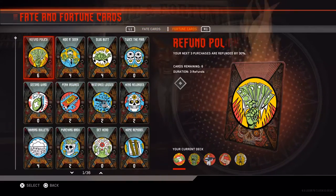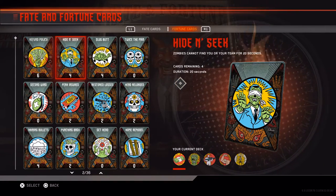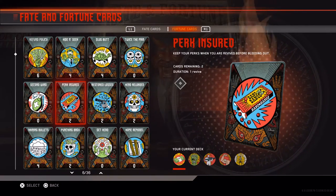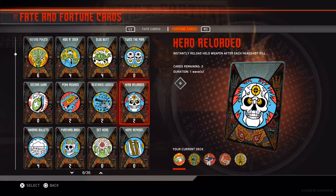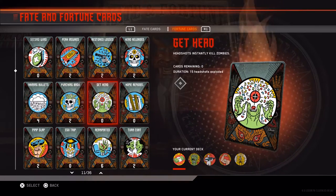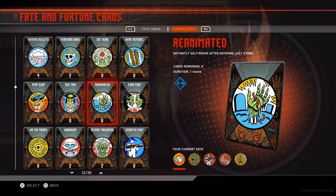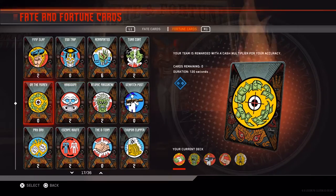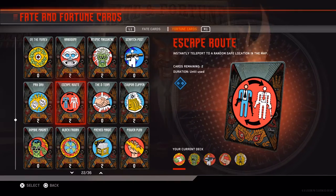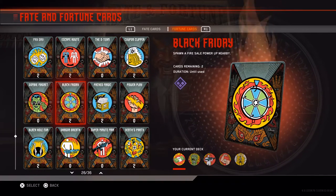We got six Refund Policies, Hide and Seek, Slug - what we didn't get twice - In Pain, we didn't get these. We got Perk Insured, Restored Losses, Head Reloaded, some Raining Bullets, some Punching Bags. We didn't get Harder. We got Pimp Slap, Re-Animated - I think that's how you say it - Turncoat, Kaboom, Atomic Massacre.